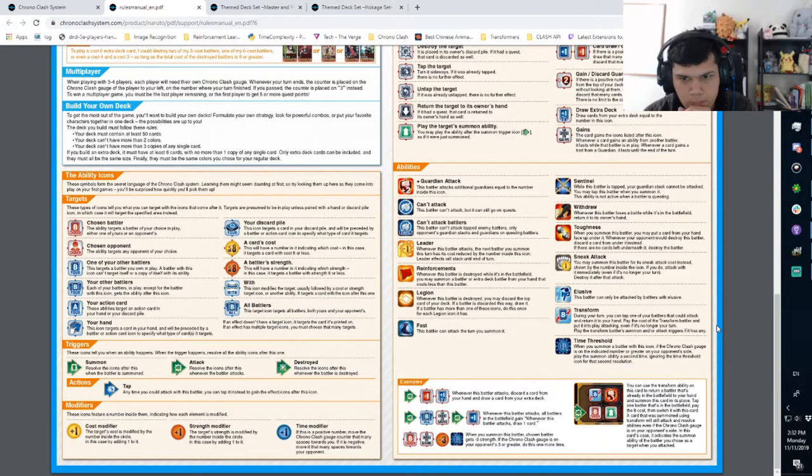This is very similar to Sneak Attack but a little more fair, because you've got to have a monster on the field, tap it to activate the ability, and then get something from your hand. With Transform happening, I honestly don't know why Sneak Attack is still in there.